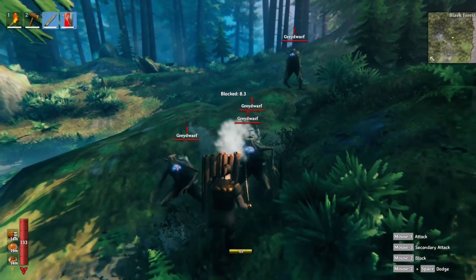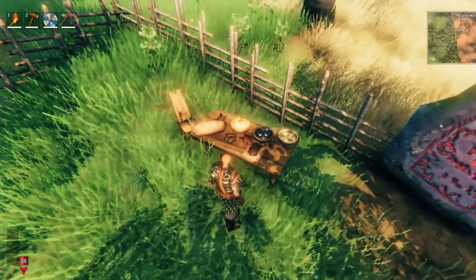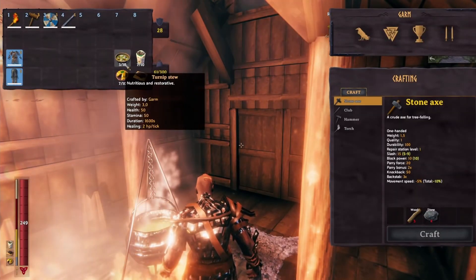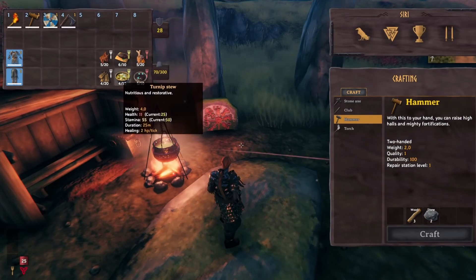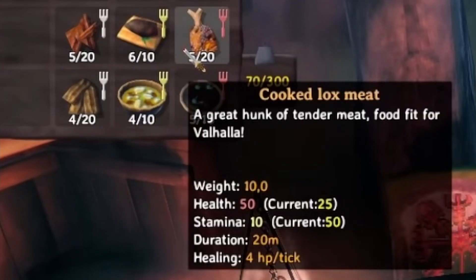Prior to Hearth and Home, food would give a buff to stamina or health but generally each meal was balanced pretty evenly. Well Hearth and Home switches that out by giving us food that focuses on stamina, health, or a balance of the two. These are represented by the new coloured forks on food items.